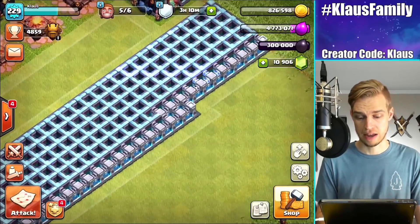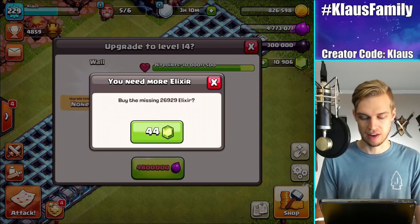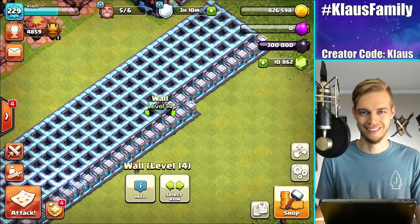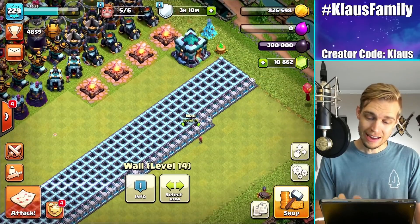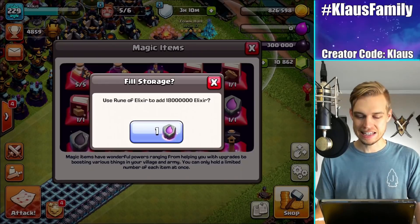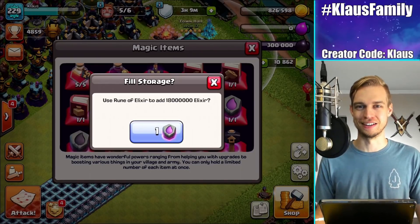I can just buy it. You know what? I'm just going to buy it — 44 gems. That's like the most gems I've spent all year. And now I can get myself an Elixir Rune and use it. 18 million free Elixir! That's what's up. Let's go!